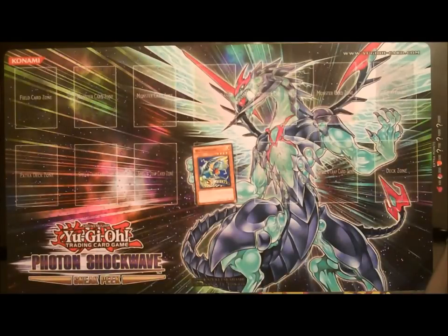Watt Pheasant is another direct attacker. When he inflicts battle damage to your opponent by direct attack, you can select one face-up monster on the field and remove it from play until the end of the turn. So he helps you get rid of larger monsters, so either your Synchros can attack or other monsters on your side of the field that don't have the direct attack ability can get their pokes in.